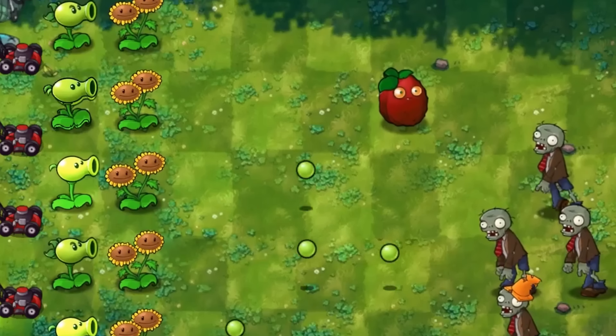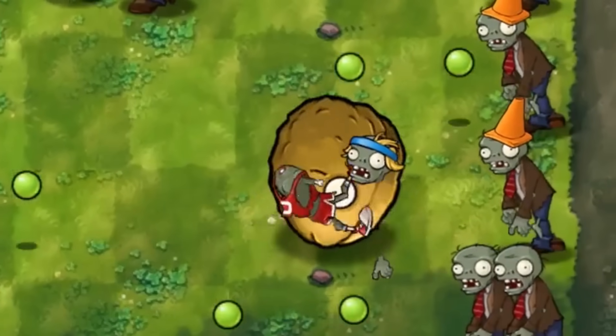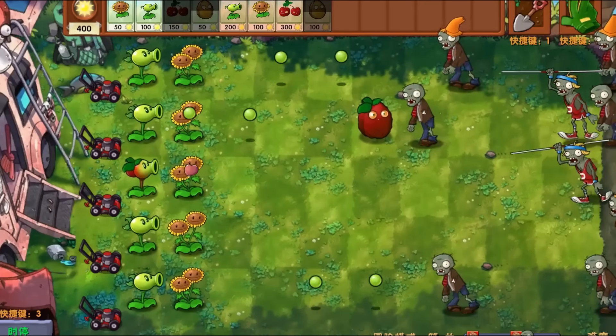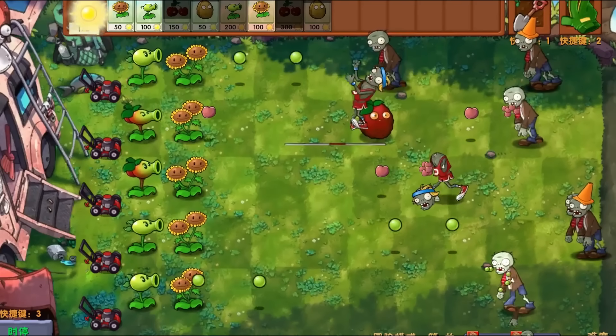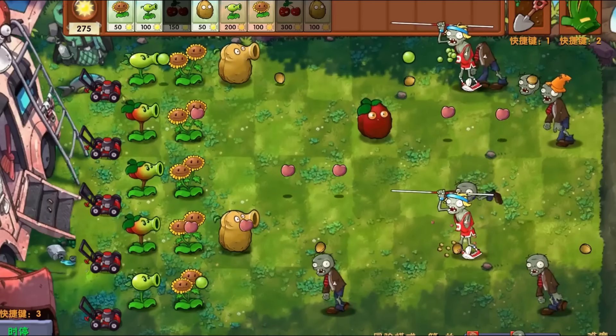I also want to test out walnut bowling against a pole vaulter. Here we go — walnut bowling time! Bye bye pole vaulter, no chance! Oh no, double pole vaulter. These pole vaulters are a little bit faster now. I can appreciate zombies being a bit more tough — that's interesting.